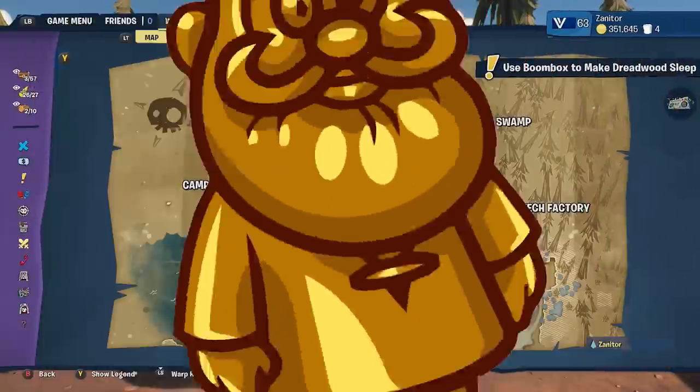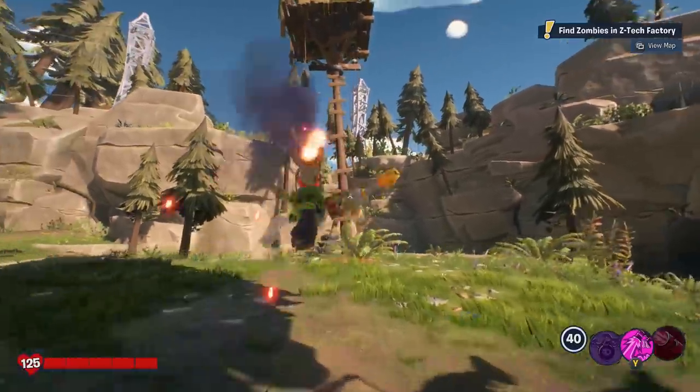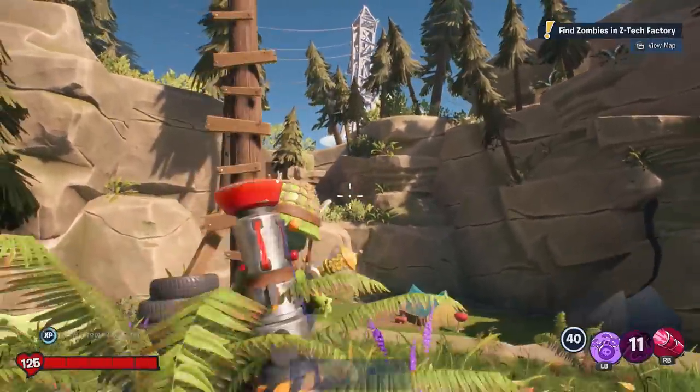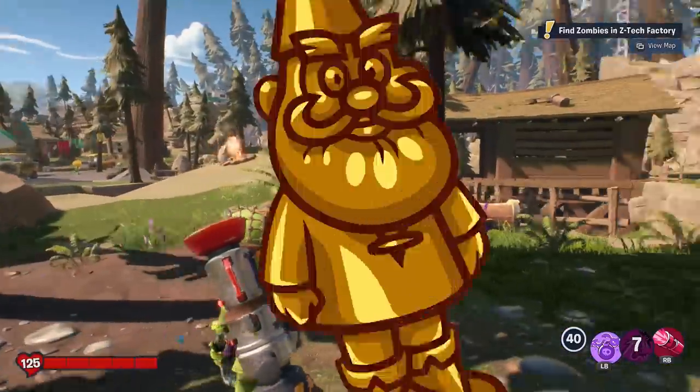Nicely done. There is a very tall tent up at this location, and you don't even have to climb it to grab the gnome. You just jump and then grab it. It lets you do it, and once you're successful, you got it.